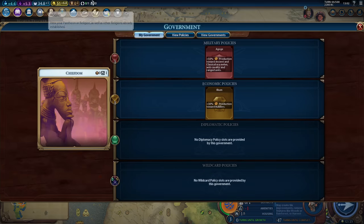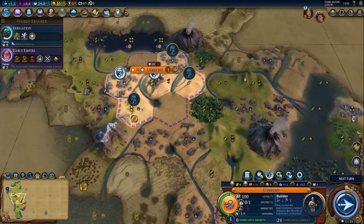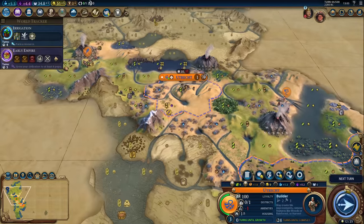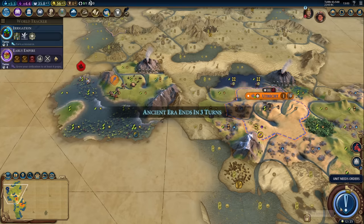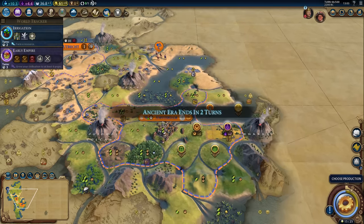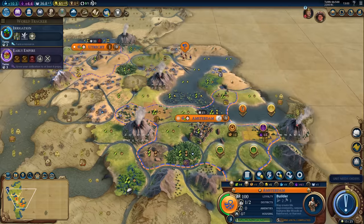We do have Ilkum active — let's get that right away and probably buy a decent tile to work. That might have to be the ivory right here. I can buy the wheat but I can't afford that — I can't even afford the ivory at the moment. That's a lot of kelp right there. There's the campus, so that will be more era score. Now we probably want a library, but I want a builder to get some luxuries going.